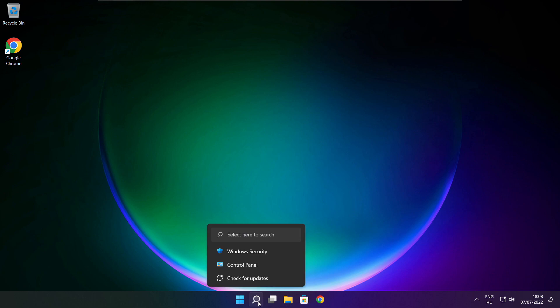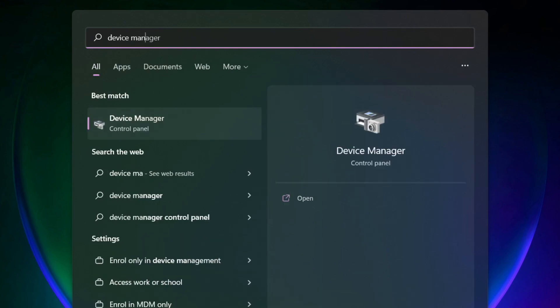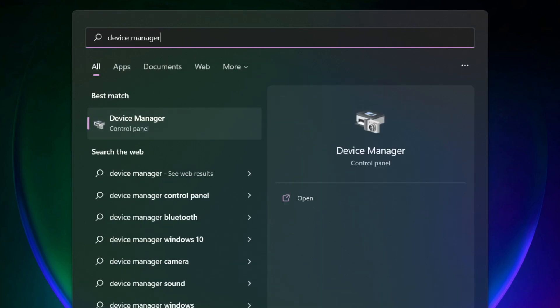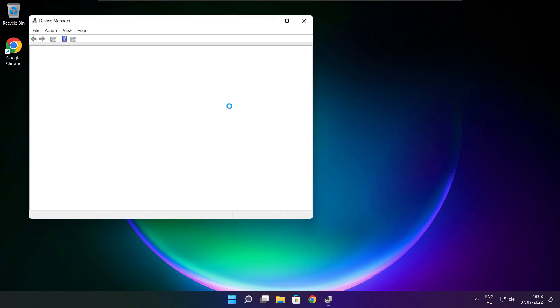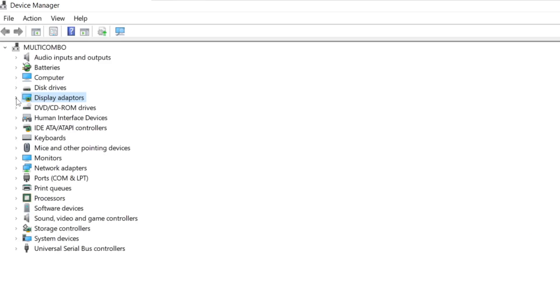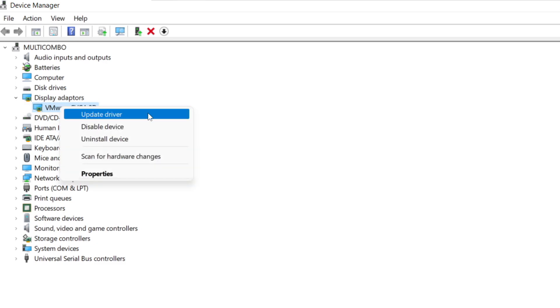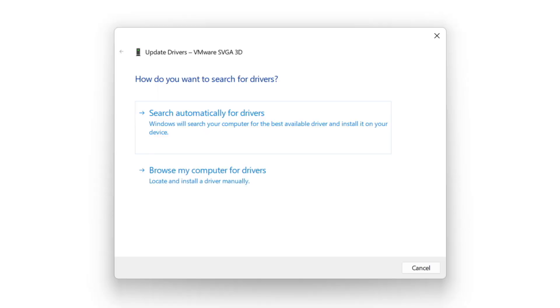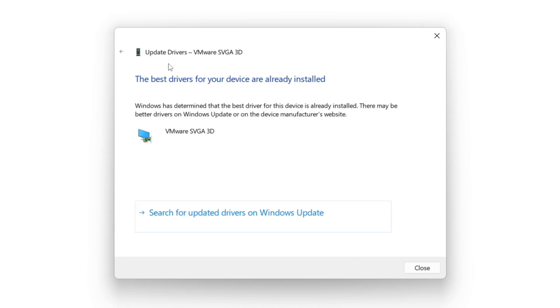Click search bar and type device manager. Click device manager. Click display adapters. Select your display adapter. Right click and update driver. Search automatically for drivers. Wait. Installation complete and click close.